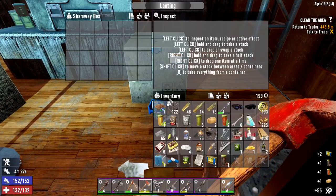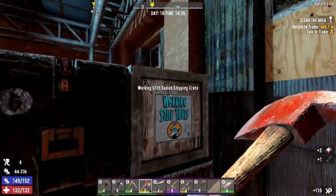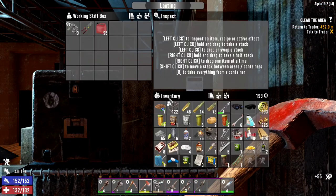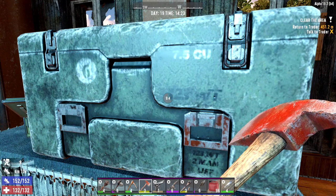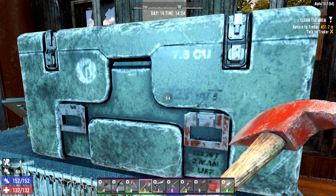Let's see - we've got some food there which was good. Medical supplies. Working Stiff - give me something good. No, nothing at all. Let's open up this bad boy here, hopefully we can get something good out of this and get the hell out of here. Open sesame, friend.